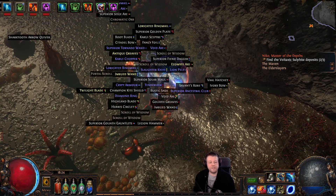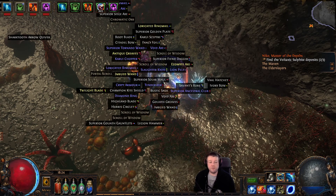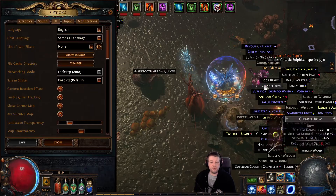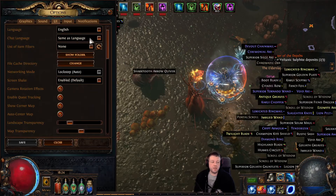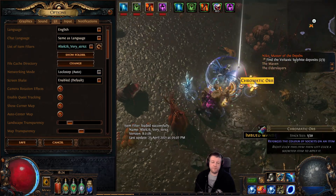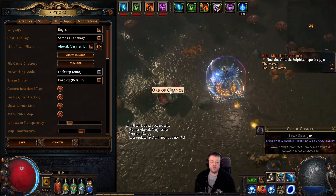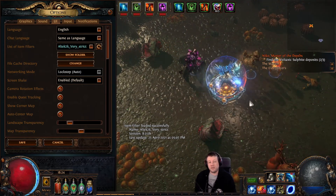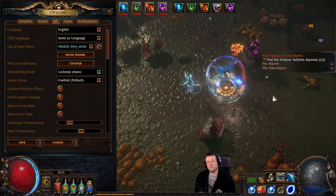Hello everyone and welcome back. Today I want to talk about how you customise loot filters. So what are they? They are the nice things in Path of Exile that turn this pile of junk into something far more usable. Why sort through these manually when you can have the machine do it based on the rules that you give it? I'm going to show you how to do this in Filter Blade. I hope you find it useful and I hope you enjoy.